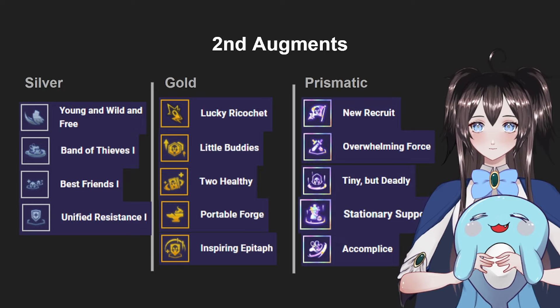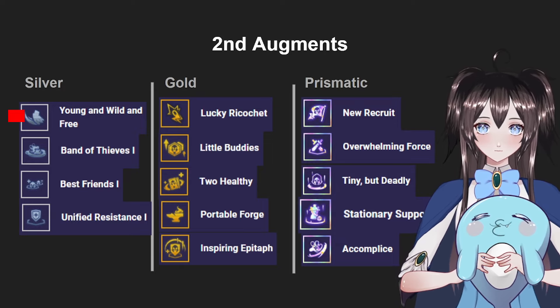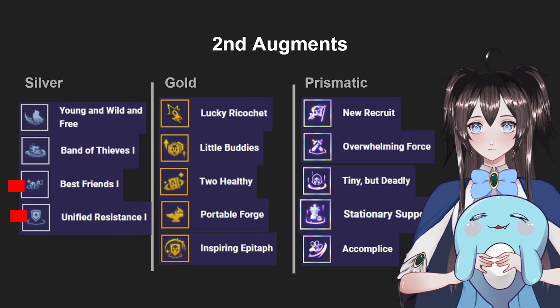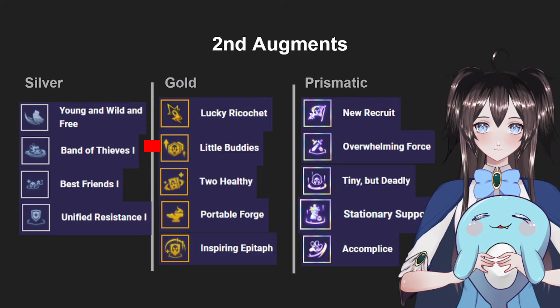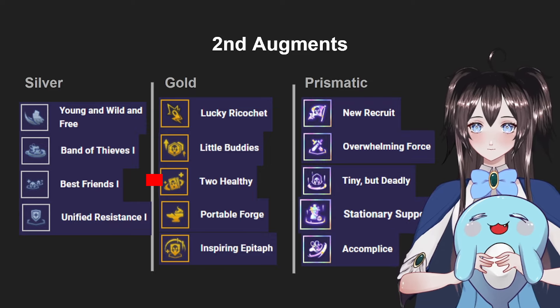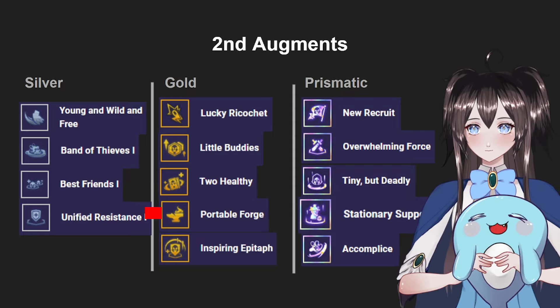For the second augment, the best Silver option is Young, Wild, and Free — it lets you pick up the units or items you need instantly. Otherwise, Band of Thieves works for tempo, or stat augments like Best Friend and Unified Resistance. For Gold, always pick up Lucky Ricochet if you don't have it yet. Little Buddies is very good since it gives Kai'Sa bonus stats when you hit level 8. Too Healthy is also fine with its high win rate, and Portable Forge is great if you need an Orn artifact item.